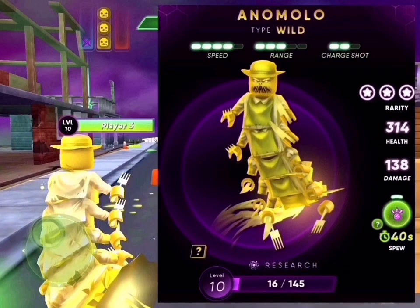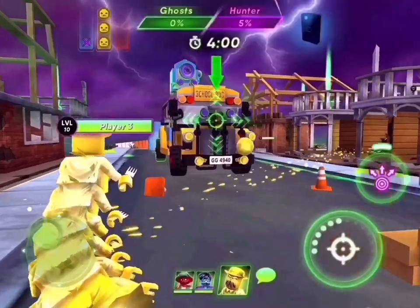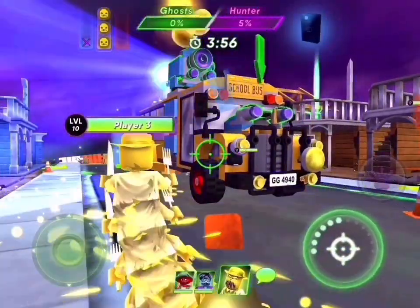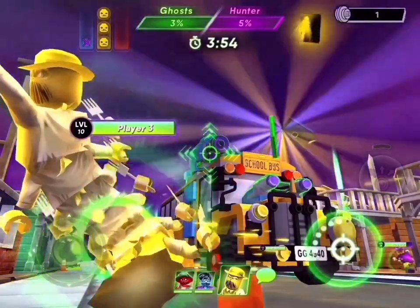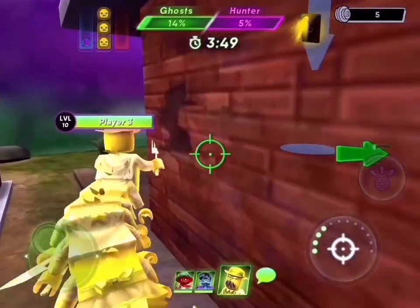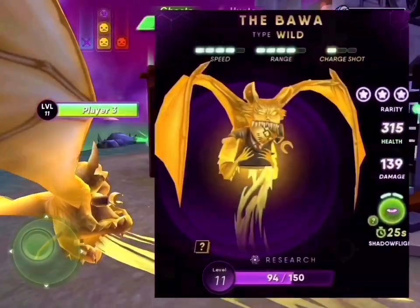Anamalo: speed 4, range 3, charge shot 2. His special power is a volley of gloom — he throws bombs. Except it doesn't do as much damage. I like the single bomb better; it does a little more damage.